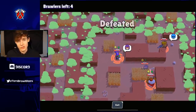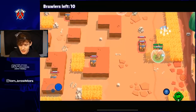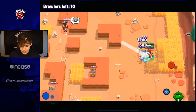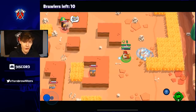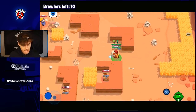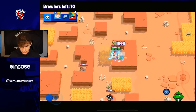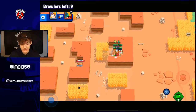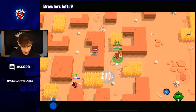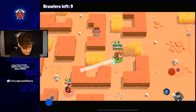Yeah, not much we could do there with all that teaming. The next gadget of course has to be Brock's. I did a video on it as soon as it dropped and I just knew it would change the meta and pretty much everything in the game. Brock is probably the second best Brawler in the game right now. The 3k shot doesn't go through walls like Colt's but the radius is a lot bigger, which really really helps with hitting those shots.